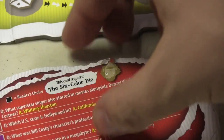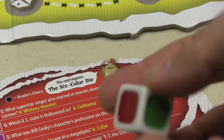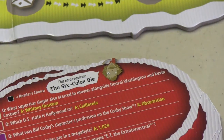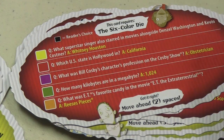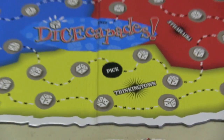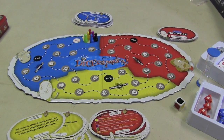In Triviaville, you roll a six-color die. If you roll black, you can pick whatever category you want. Each category has a specific question; the person next to you reads it, and if you answer correctly you move forward the number of spaces shown at the bottom. So essentially the game has you drawing a card from your stack, following the instructions, and then moving.